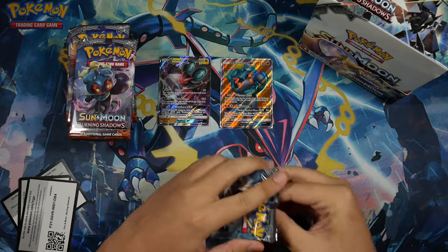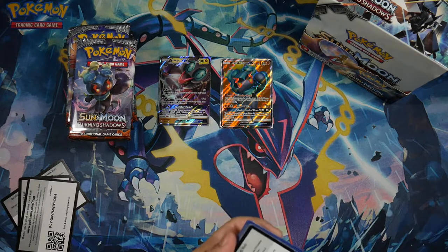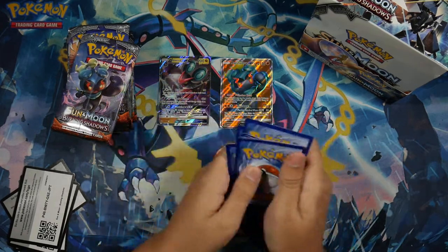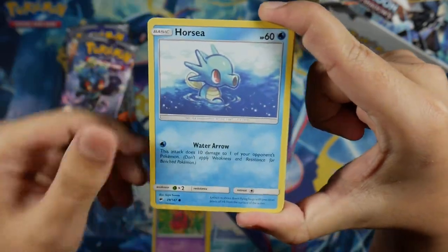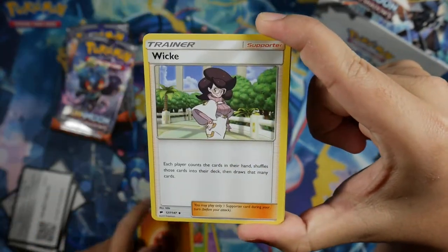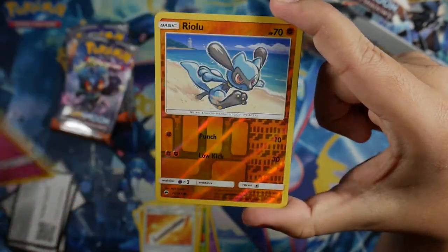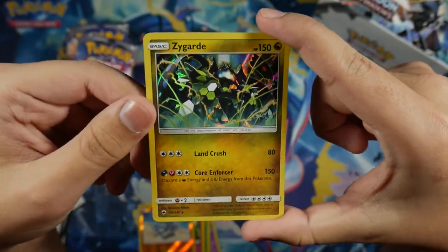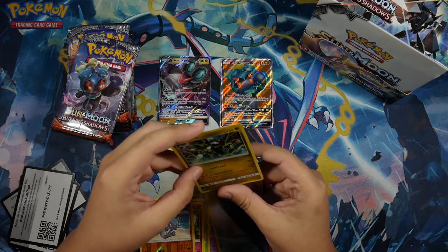Can we go three for three? I already know this set's been opened like a hundred times on YouTube, but how can you not open this set — it's amazing. We got a Sandy Gast, Venipede, Horsea, Mudbray, Ladyba, Fighting Energy, Wicke, Wishful Baton, Ribombee, Ryhorn Reverse Common, and for our Rare we got a Zygarde Rare Holo. So far three for three for holos.